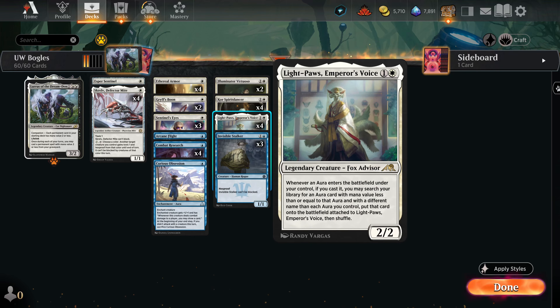Kor Spiritdancer is definitely worth a four-of. Then Light-Paws is the card that makes this whole archetype worth it. It's the two-mana 2/2 that says whenever you put an aura onto the battlefield that you've cast, you get to find another one of equal or lesser CMC from your library and put it onto Light-Paws.